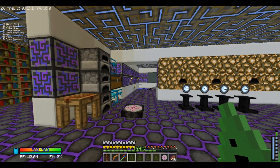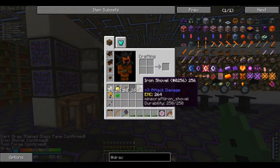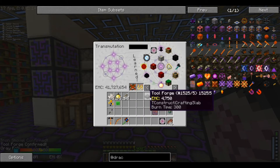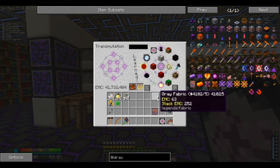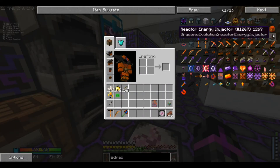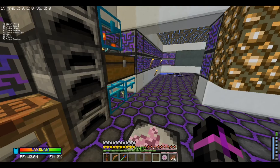We got dark gray stained glass, iron shovel, a tool forged slab, and gray fabric. That's neat. Now guys, as we were actually preparing last episode, I forgot to craft one thing which is the reactor energy injector, which is a very key component to this thing.